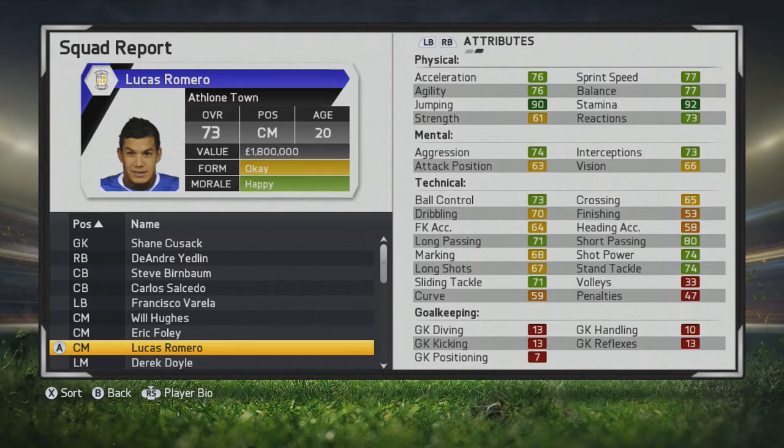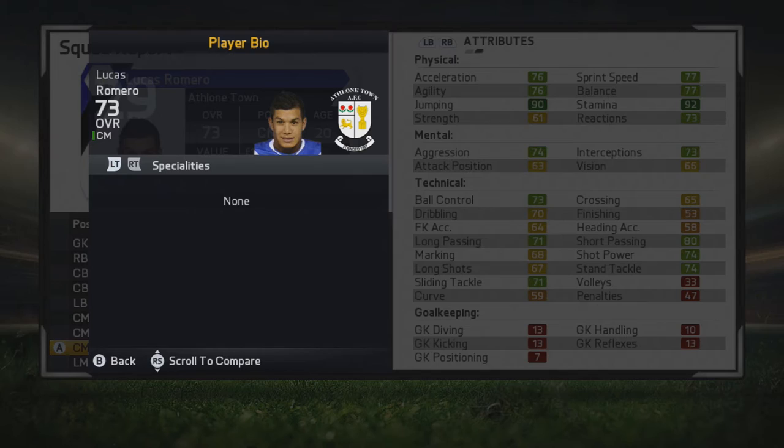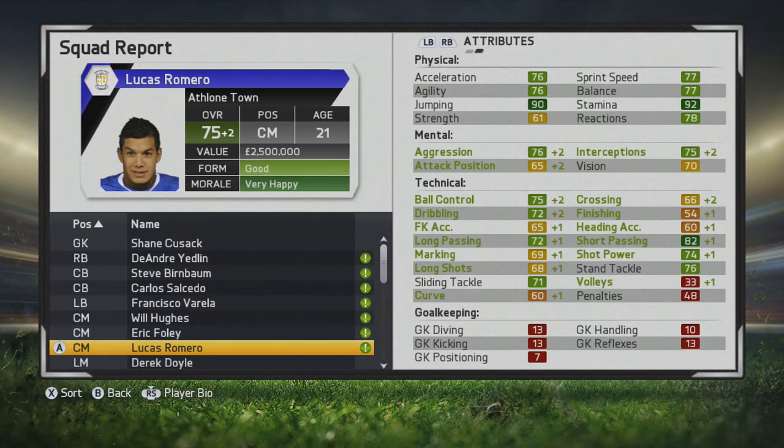What's cracking guys, in this player scout test I'll be taking a look at Lucas Romano — a very promising young central midfielder, already 73 overall at age 20 with a lot of room to grow. He has good technical stats all around, solid passing, and looks to be a good two-way midfielder. He's five foot eight with medium/medium work rates and two-star skill moves and weak foot, but he does have the long shot taker trait.